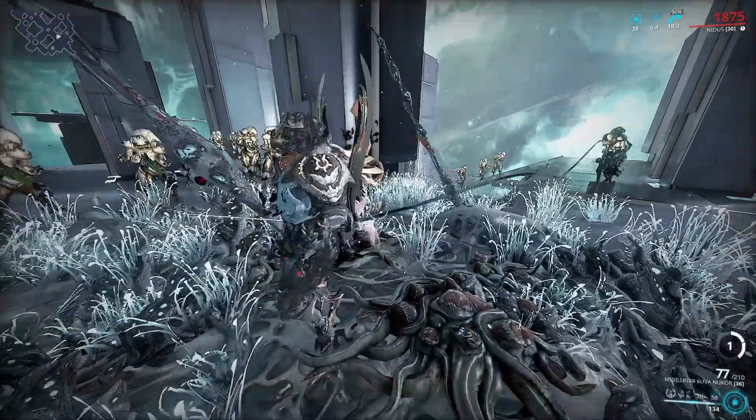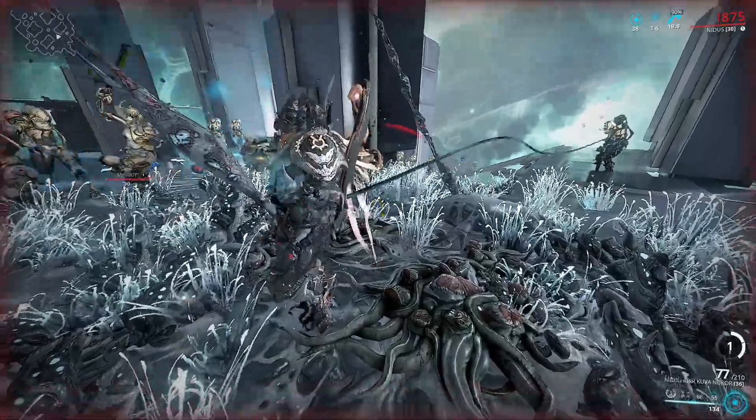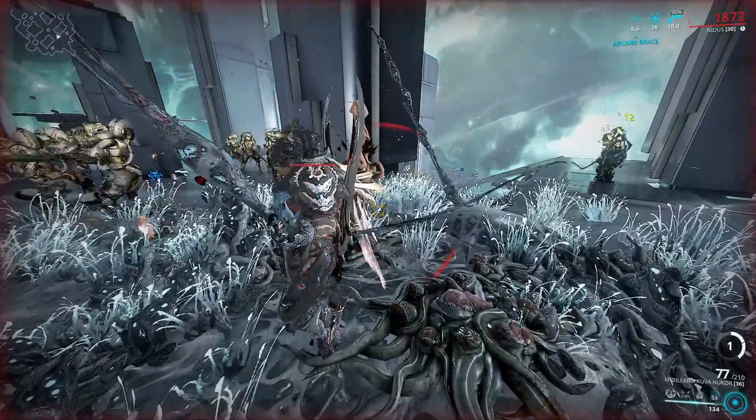Without the ultimate active, you can see the health regeneration. Put down the ultimate and that is going to be 38 health per second. With Prime Sure-Footed you are not going to fall.